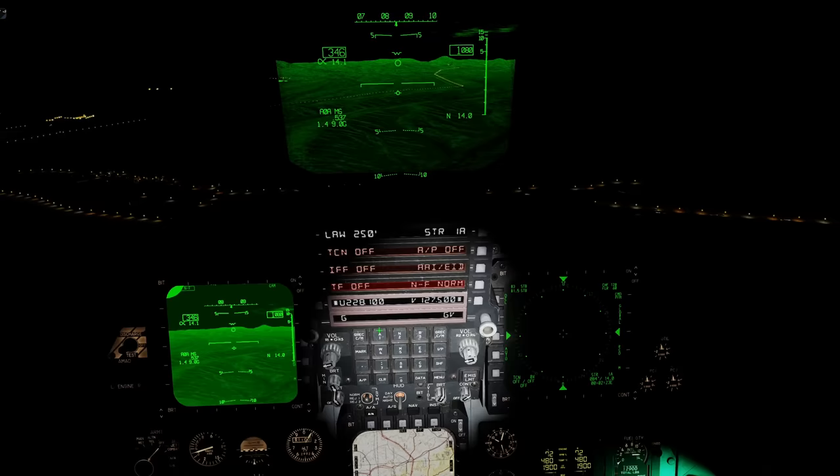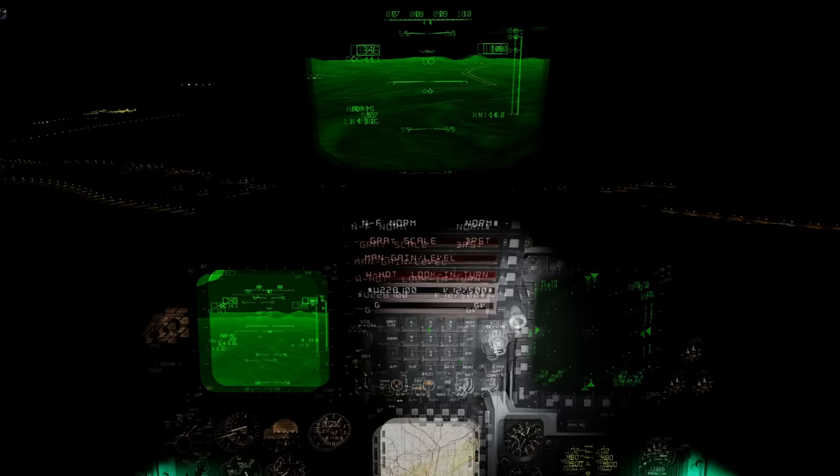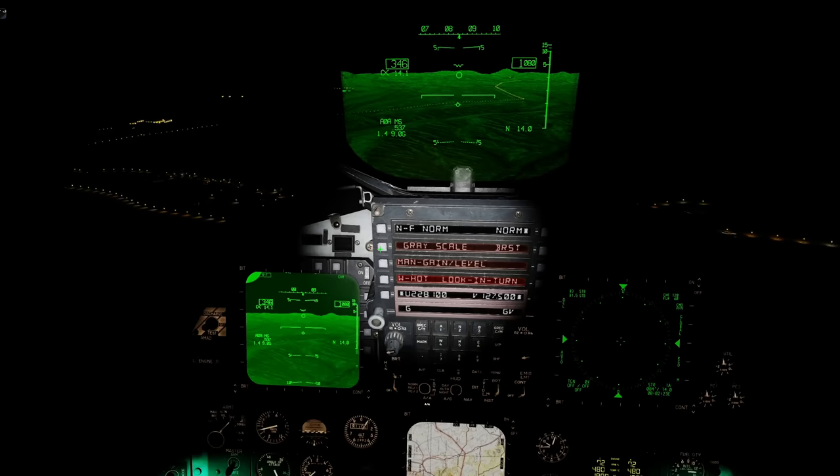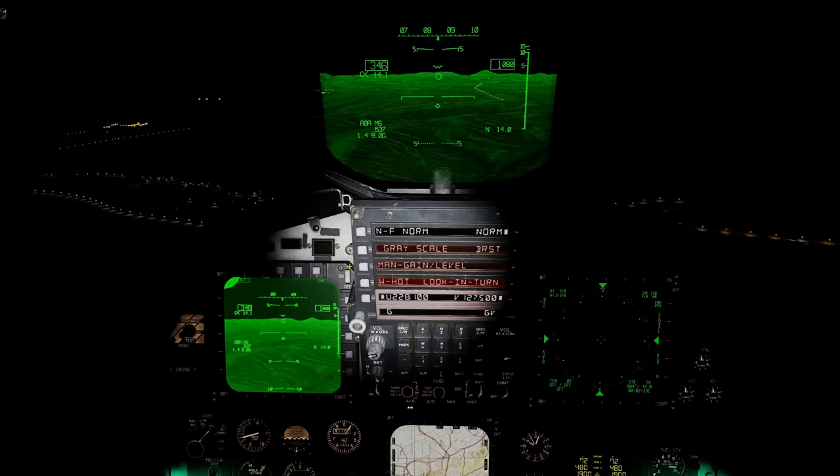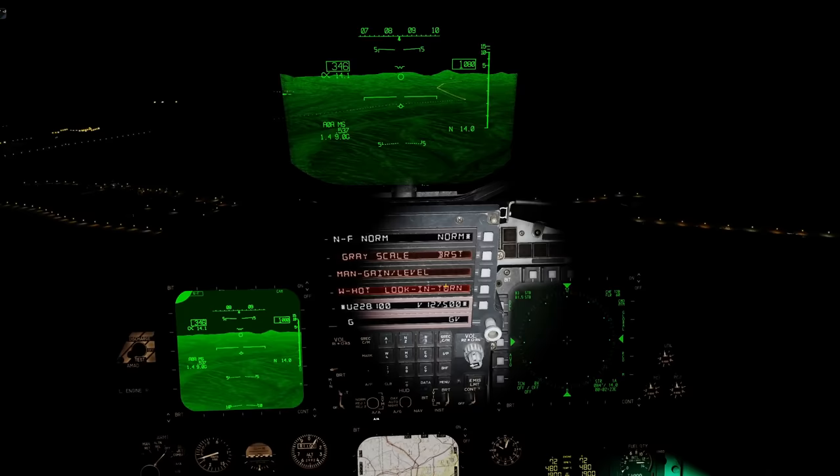We also have further options for the NavFleur in the UFC. From the base menu we have NavFleur — press that OSB, then Options. We can have normal mode as standard or boresight mode — we'll come back to that. We have grayscale, currently not functional but it's obvious what it'll do. We also have gain level — manual or automatic, also not yet available. We have polarity: white hot or black hot. Look-in-turn is an interesting function that would allow the NavFleur to look ahead of us in a turn, but currently not functional.